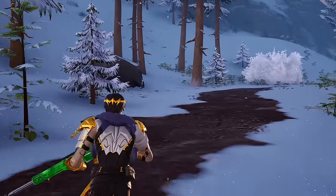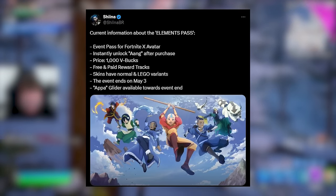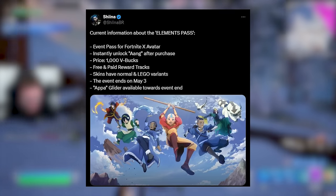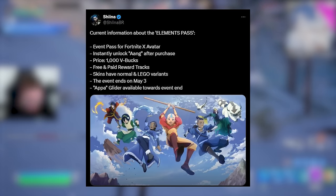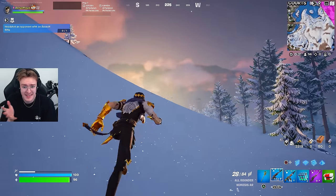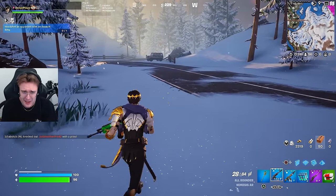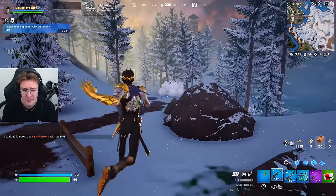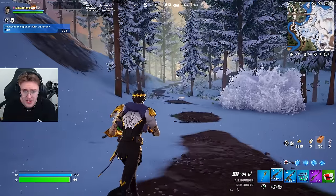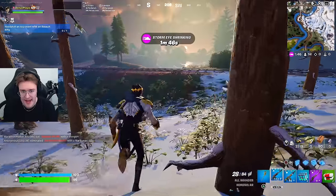We have a tweet with details on the event pass. It's going to be called the Elements Pass. It says: event pass for Fortnite x Avatar — instantly unlock Aang after purchase. The event pass will cost 1,000 V-Bucks, with free and paid reward tracks. Skins have normal and LEGO variants. The event ends on May 3rd. The Appa glider will be available towards the end of the event. If you want to win the event pass, comment your Epic username in the comments and drop a like.